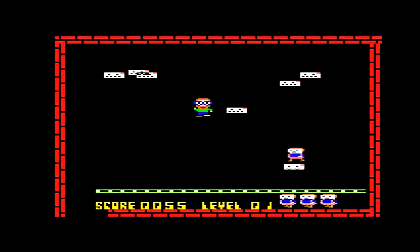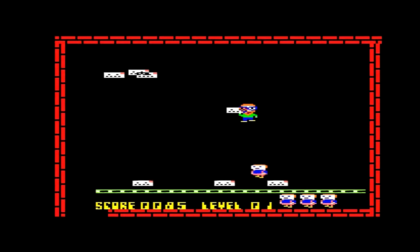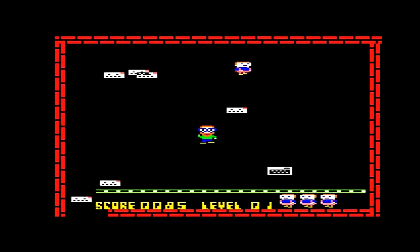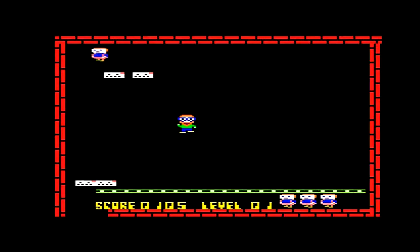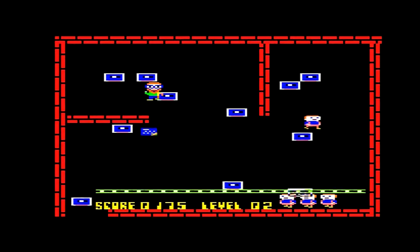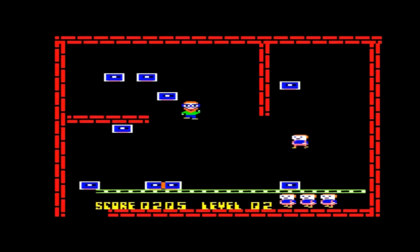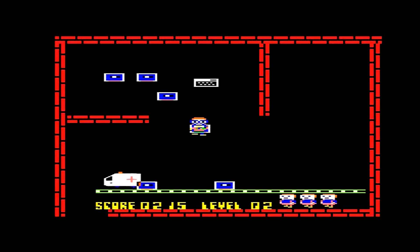As you can see, the gameplay is pretty simple — move stuff to the conveyor belt, that's it. Avoid your uncle, apparently — according to the instruction manual this guy is your uncle — and avoid falling masonry. I'm probably incorrect on that; anyone who remembers this game would probably correct me. You can tell it's a British game — the first objects were electrical plug sockets, the British three-pin ones.